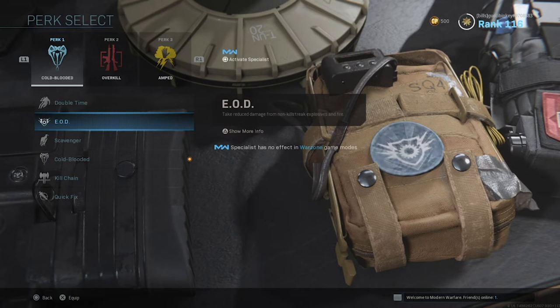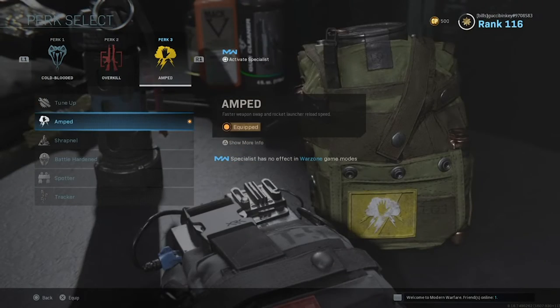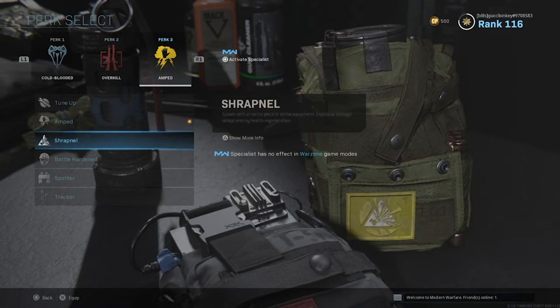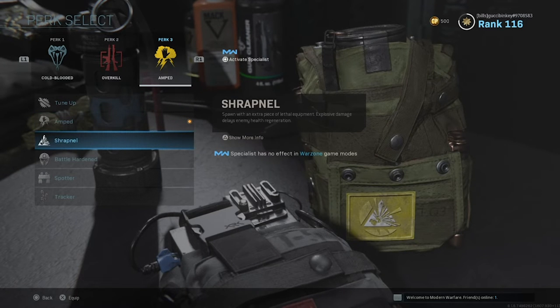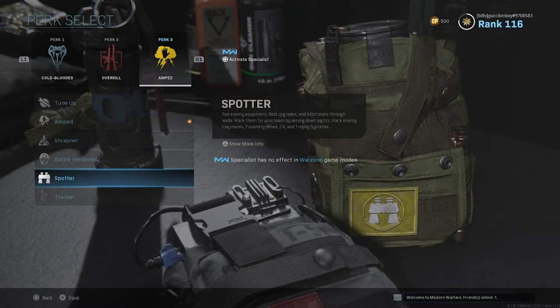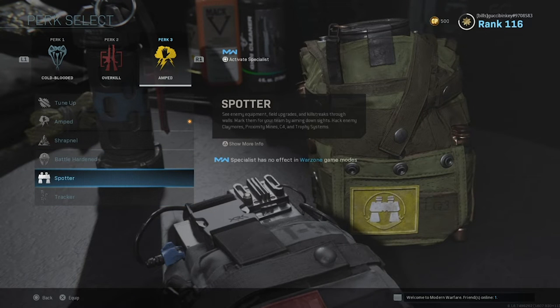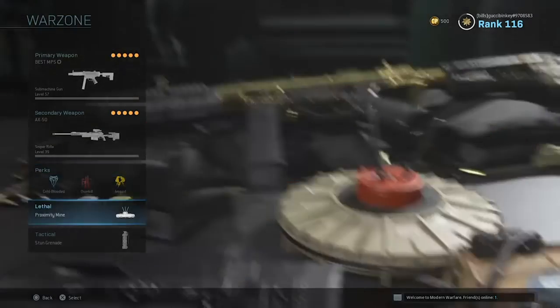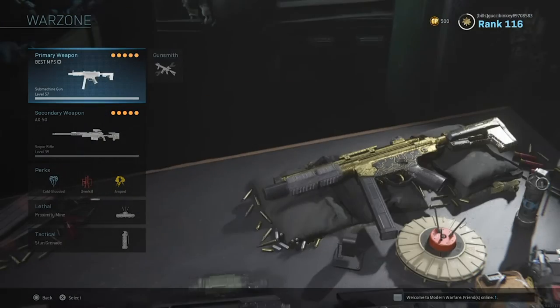Scavenger is not useful. EOD could be useful, but I haven't had much explosive damage. Double time I don't really think is that useful. Then amped, in my opinion, is the most useful for perk 3. Though I will say some of the others are quite useful — like reducing revive time, that can be quite useful. Spotter can be very, very useful in this game, and same with tracker. So just be aware of your perk 3 options — I just use amped because if you're in a situation where you need to get your weapons quickly, I think that's most useful.